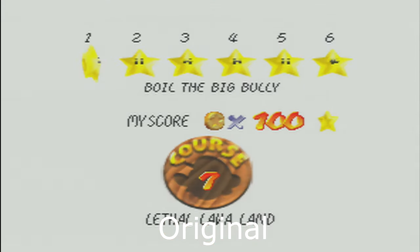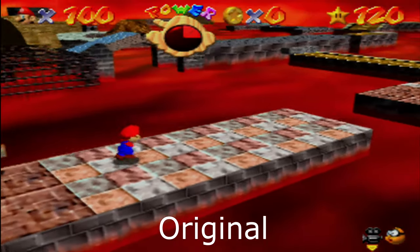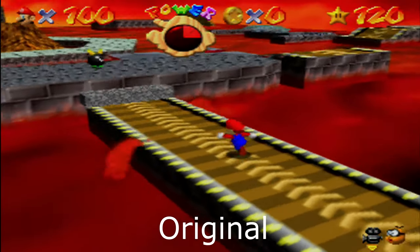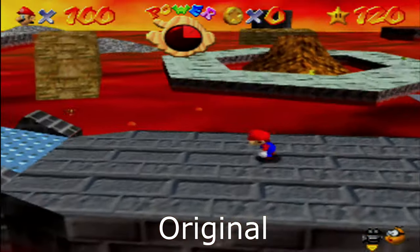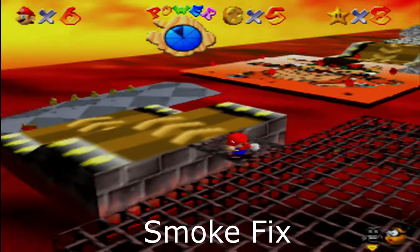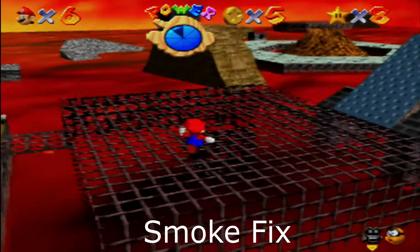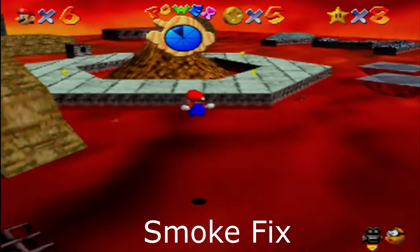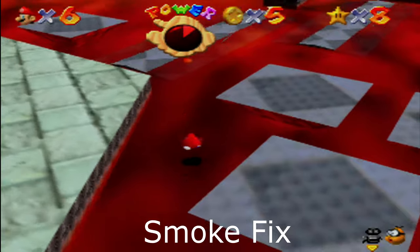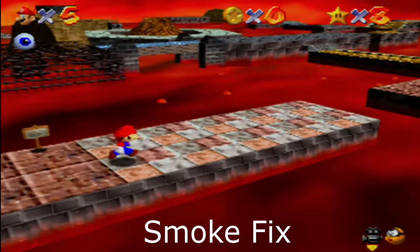Very recently it was discovered that this texture was actually supposed to look much different in-game. Because the game displayed Mario's on-fire texture in the wrong format, it resulted in the game showing the pixelated black garbage trail we've been seeing for years instead of the intended effect. This ROM hack fixes the error by displaying the texture correctly as a proper transparent smoke. The texture has been inside the ROM all this time — it just needed to be coded properly.